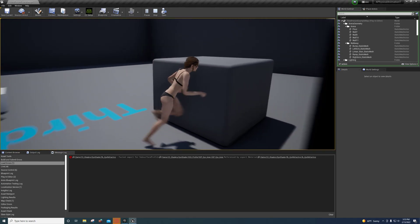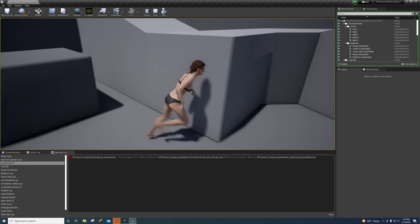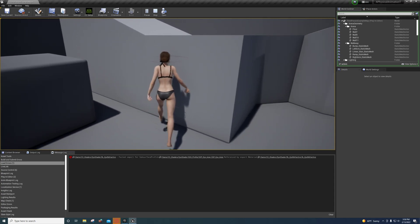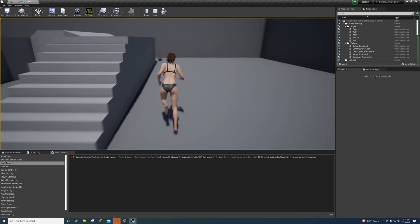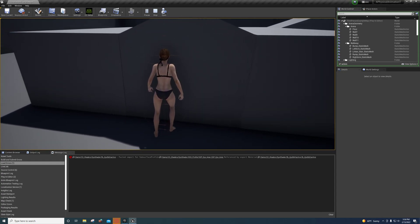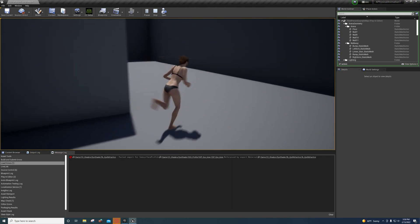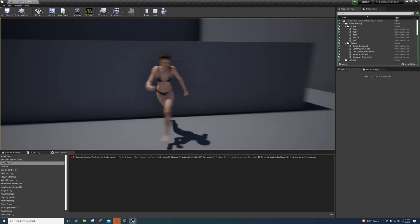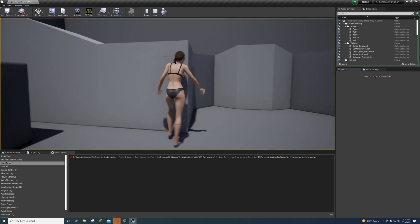Now her feet, when she's walking up against the wall, will still go through the wall — and that's kind of unavoidable. The reason is because we have to use specific collision settings for our character in order to get the physical animations to work on it. A lot of tutorials make the capsule smaller so you can rub up against the environment, and I'll go ahead and show you what that looks like.